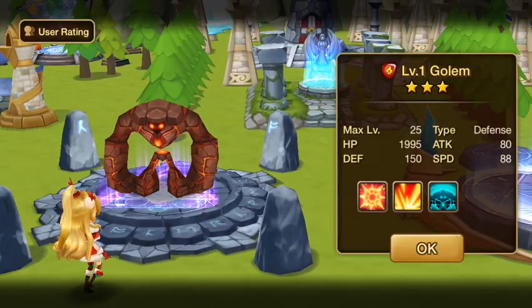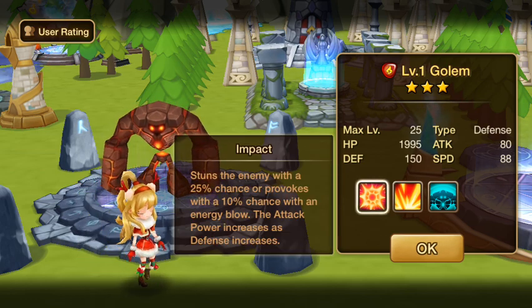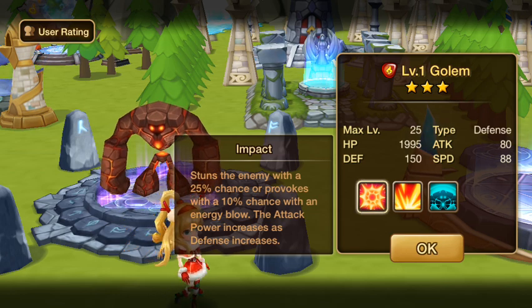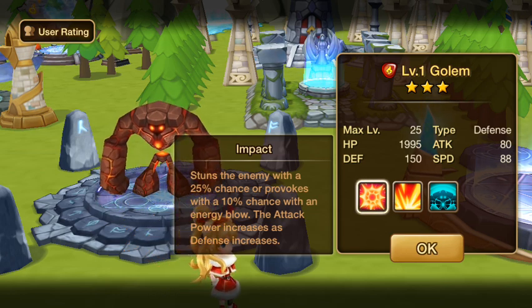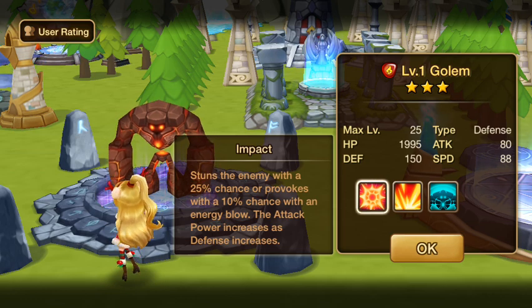This is a defense type monster. His first skill is Impact — stuns the enemy with a 25% chance, or provokes with a 10% chance with an energy blow. The attack power increases as defense increases. So defense pumps that one up, and a little bit of accuracy will help with the provoke and stun.